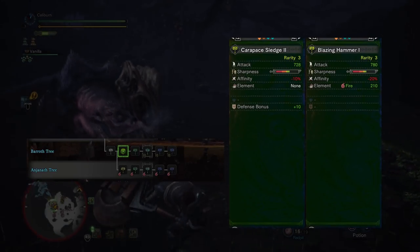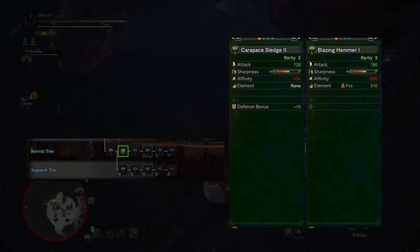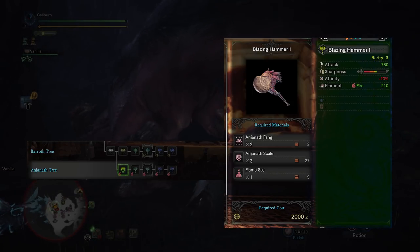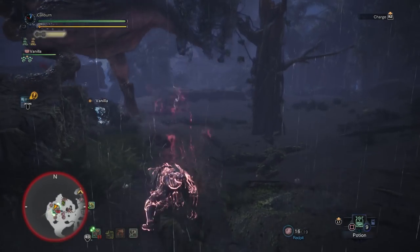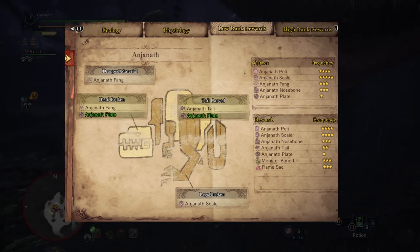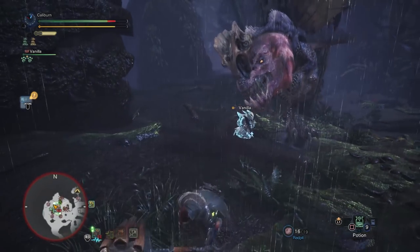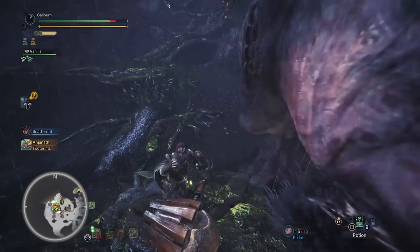The Barroth Tree and Anjanath Tree are extremely similar — they have roughly equivalent raw, but the Anjanath has bonus fire damage. The Anjanath Hammer has minus 20% affinity whereas the Barroth has minus 10%. I'm going to go with the Anjanath Hammer as the superior path overall, but the Barroth path is much easier to farm. After defeating a single Anjanath, hopefully you have the required materials to upgrade your Karapace Sludge 1 into a Blazing Hammer 1 by using 2 Anjanath Fangs, 3 Anjanath Scales, and 1 Flamesack. The Anjanath Fangs are likely the limiting factor, as they must be carved or obtained by breaking Anjanath's face. The Anjanath Hammer is by far the strongest per-hit hammer you can have at this point.